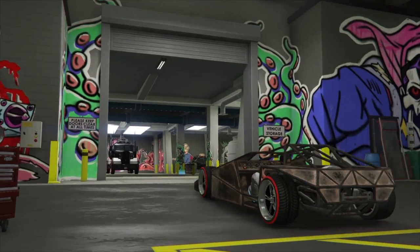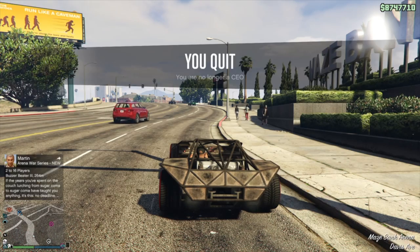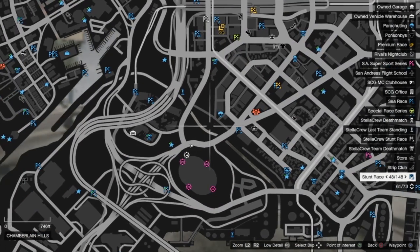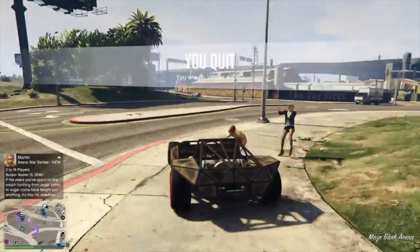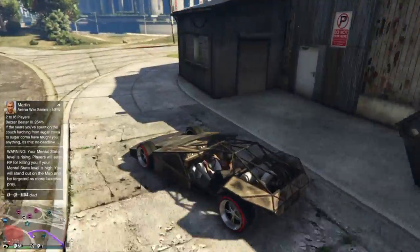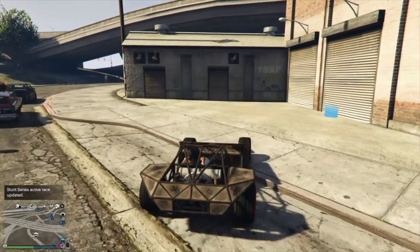Now I'll show you how to get it back into your special vehicle warehouse where it came from. Drive it over to the vehicle storage and drive it in — you'll get a black screen. When that happens, just close your application, give it about a minute first. When you come back from Story Mode and spawn into a new session at your Bunker, your special vehicle will be saved in there.